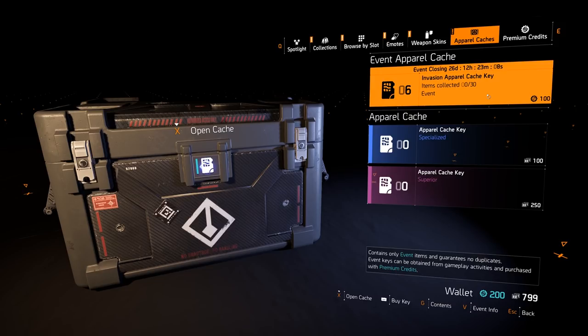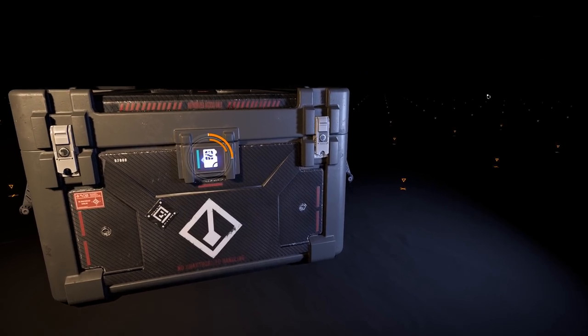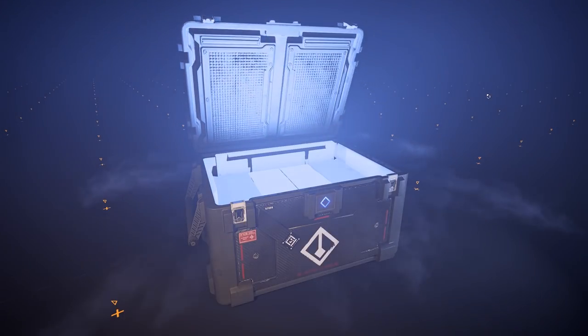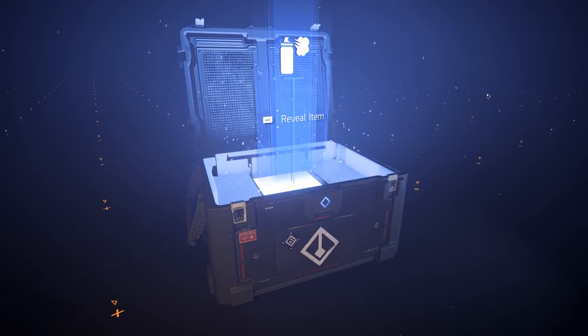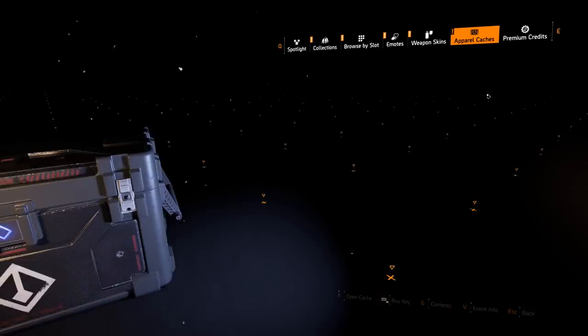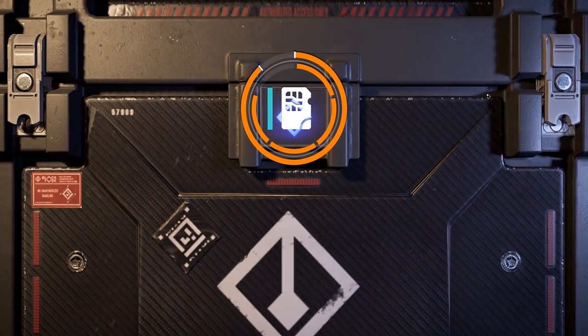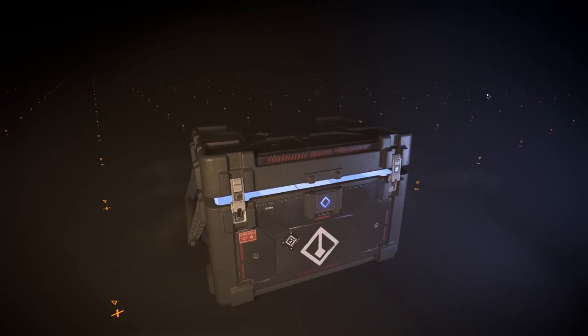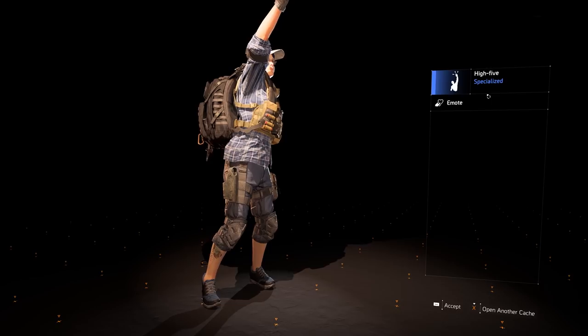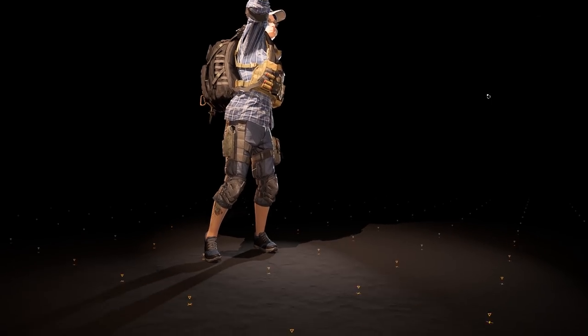To obtain the outfit it's actually very easy. Go to the Apparel Caches tab, which is located right on top. In there you'll notice that you have several apparel cache keys — usually three or more. There are also several methods I will go over which will allow you to gain more keys. Once you start opening these caches you will be getting different outfits inside of them.